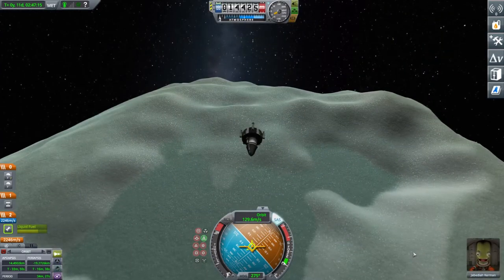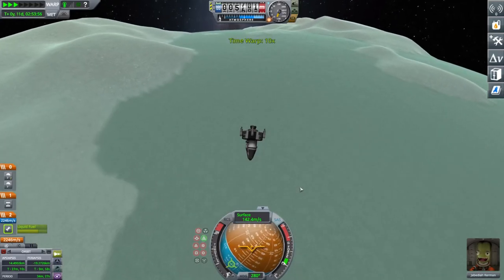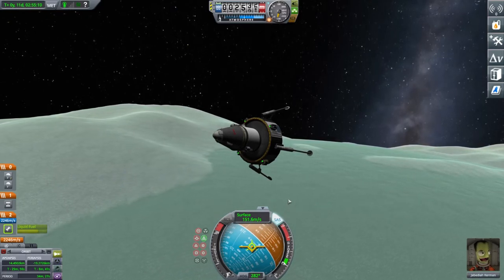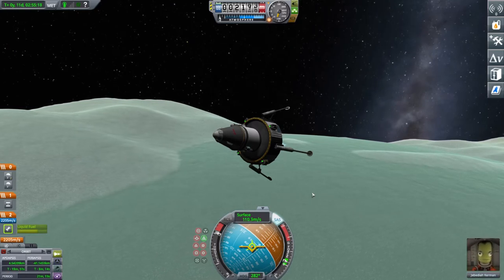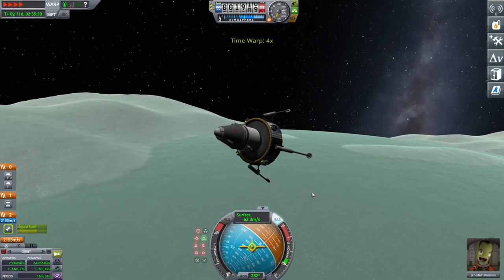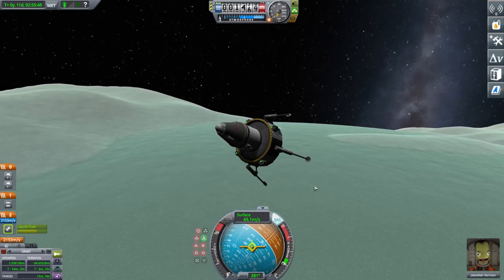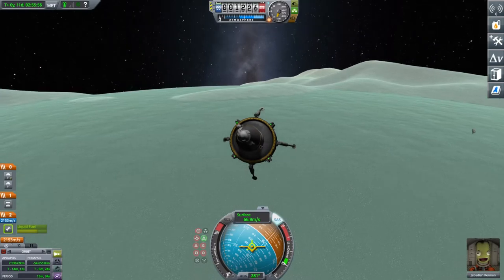Anytime you're landing on any planet you'll normally want to point retrograde, particularly one without an atmosphere, because you have to burn off all of your horizontal speed. The good thing is we're getting very close and there's no speed being built up. Press G for the gear action group to lower your landing legs. As we get closer we'll start throttling. You can see how quickly I'm wiping off horizontal speed. I stop and warp forward a little in time because otherwise you'd waste fuel killing speed high up, gain it all back again falling, and use more fuel than necessary.